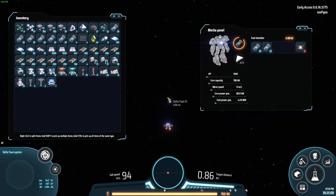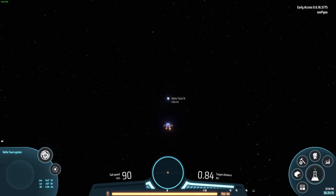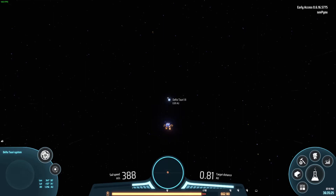Nothing is changing but I'm going really slowly. There is another control — Shift by default. When you start the game and have research level two, this will take you all the way to 1000 meters per second and no further.